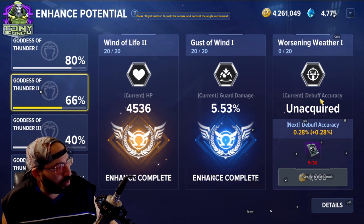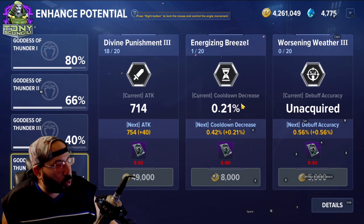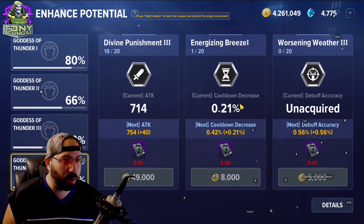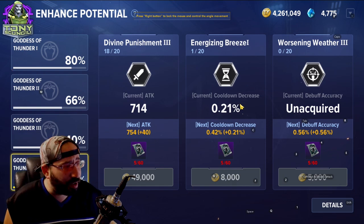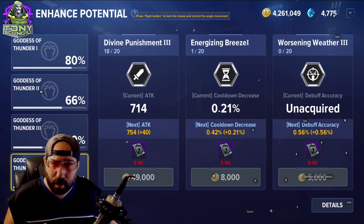The first enhance potential tab is pretty much the same for everybody, but as you go on you'll see things like debuff accuracy, guard damage, and cooldown decrease — the things your character tends to need most. It's a great way to start determining what's important for your character outside of normal health and damage. Every character is different, so check them out.